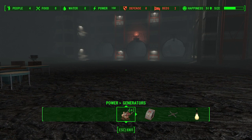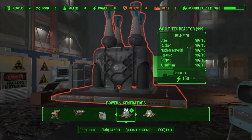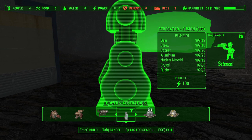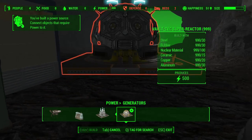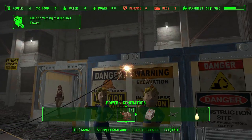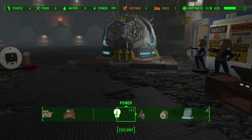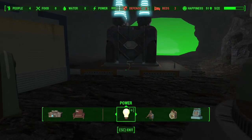Our next category is power, and underneath power we have some new generators that provide a ton of power for your vault. Here is the Vault-Tec reactor, which provides 150 power — that's 50 more than what you could get out of the fusion generator. The fusion generator requires Science rank 4, which I think you have to be level 41 to get; this requires no science whatsoever. And then you also have the Vault-Tec super reactor, which produces 500 power — absolutely insane. If you have one reactor room with two of these, you're good.